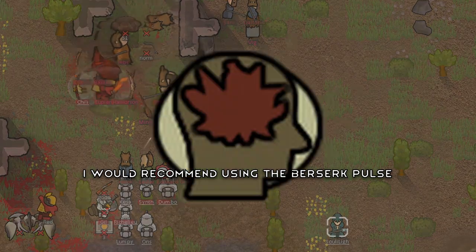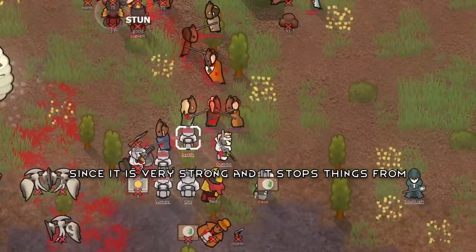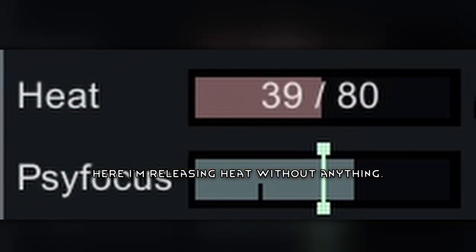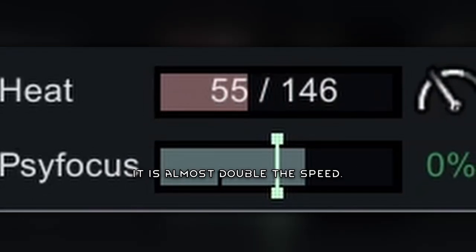I would recommend using the berserk pole since it is very strong and it stops things from shooting at you as well. Here I'm releasing heat without anything, and with the L-Tex set at normal quality, it is almost double the speed.